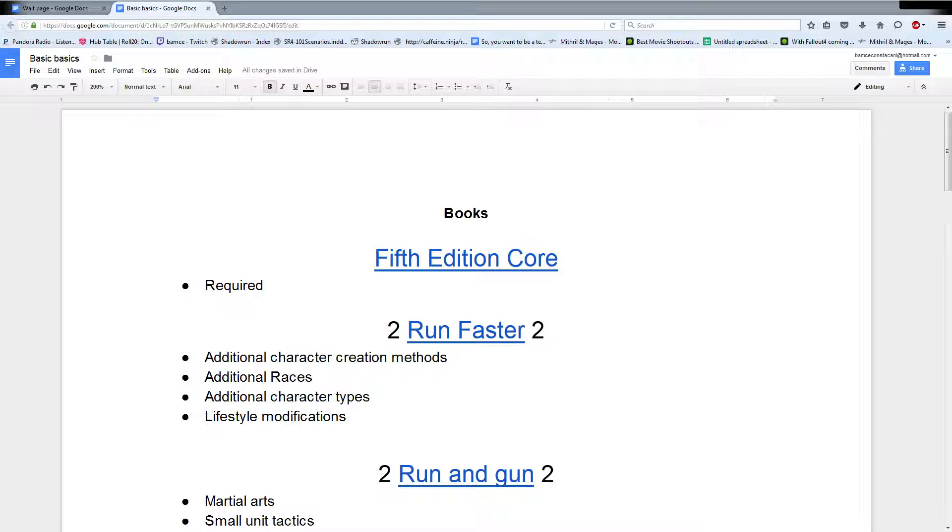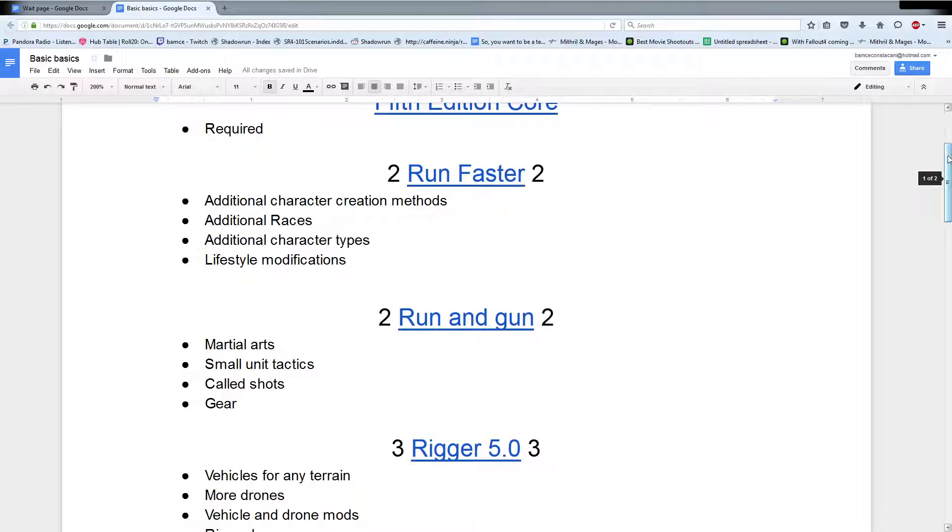Things from character generation to magic to matrix to combat - all of the rules are in there. Most of the other books you can pick up bits and pieces of to add into your game, but without the core book, that's kind of where things fall apart. From there, it's typically going to be a matter of where do you want to go to add new stuff. I really recommend playing a bit with just the core book if this is a new system for you - it's a bit easier.